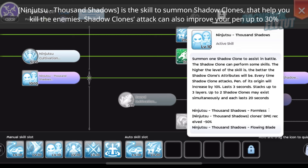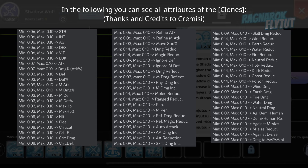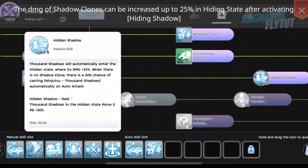Minjutsu Thousand Shadows is the skill to summon shadow clones that help you kill enemies. Shadow clone attacks can also improve your penetration by up to 30%. The clones can be summoned automatically if you use this weapon and activate its tier 5 effect. Also, the damage of shadow clones can be increased by up to 25% in high-day.